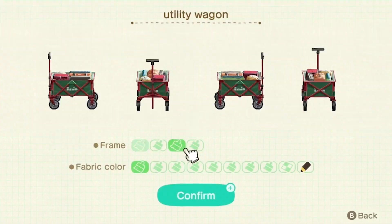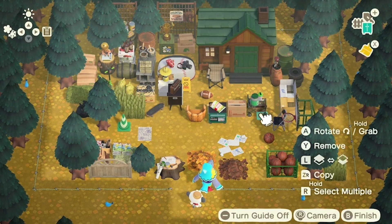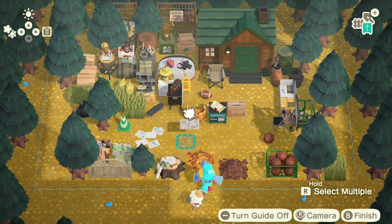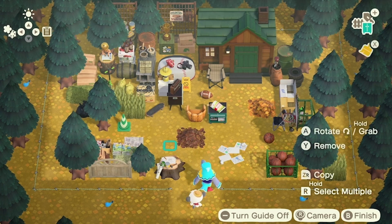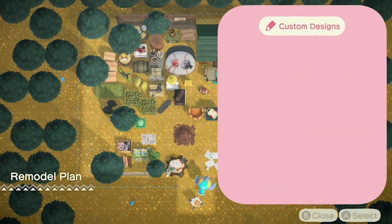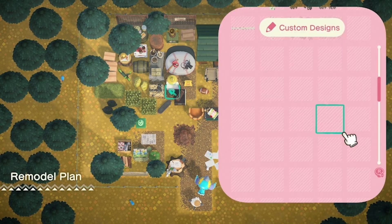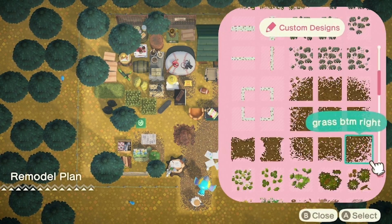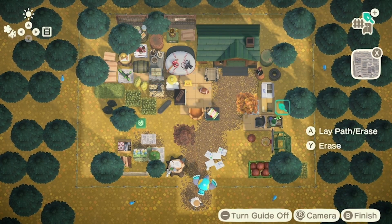I didn't know you could customize this item — this is amazing! Oh my god, the wheels are so cute. I'm gonna add some pathing and custom creator quotes because it feels really bare and I just need to fill it in to give it a bit more character. What's a build without custom creator quotes? I also need to make sure to add some flowers and stuff afterwards too.